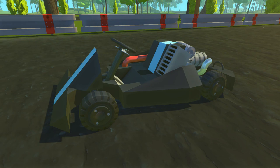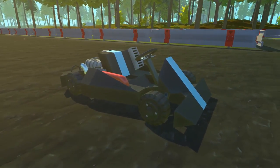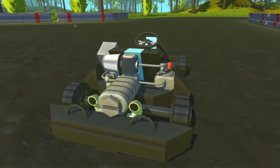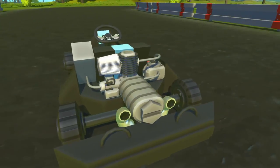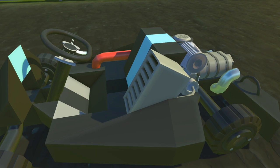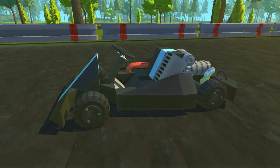The next creation we're going to be taking a look at is this little tiny go-kart. Much like the World War II motorcycle, this was a test of small creations — trying to cram in some cool details. I'm really happy with the way the engine turned out. You can see all sorts of really awesome little thin pipes and stuff going to various little things. We've got a fuel tank back here, an air filter, and an awesome radiator too. A lot of these things came from suggestions from viewers in the live stream.